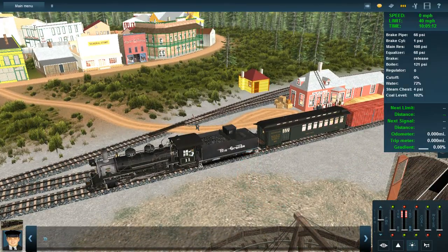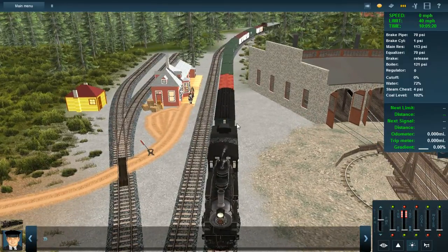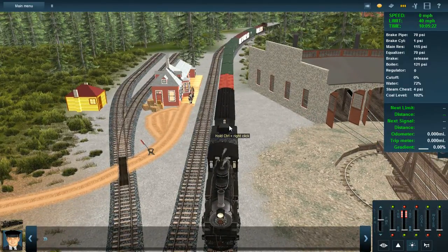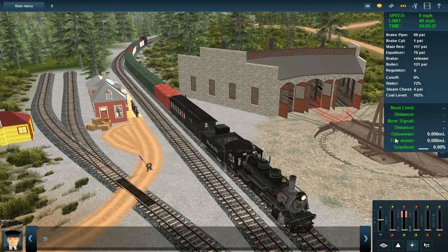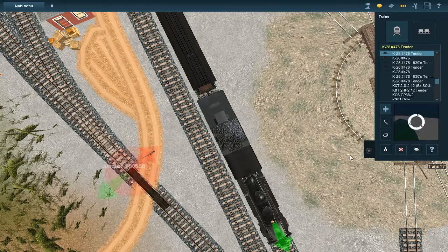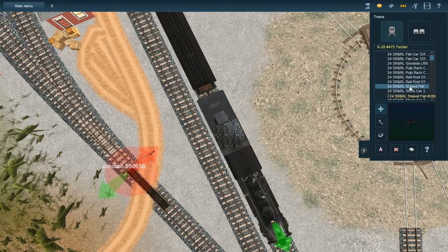I'll give a 10 right off the bat for content, because everything is on the DLS — the route is on the DLS, all the assets are on the DLS, there's a multiplayer session — it's fantastic. But in my infinite wisdom I kind of forgot to download the assets; I expected them to come downloaded with the route because I'm not used to everything being on the download station.